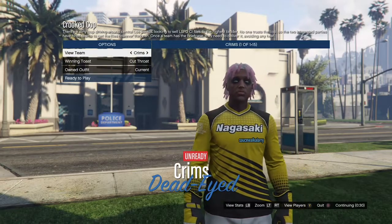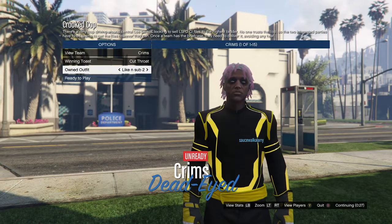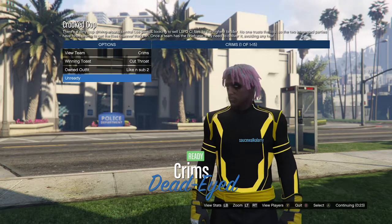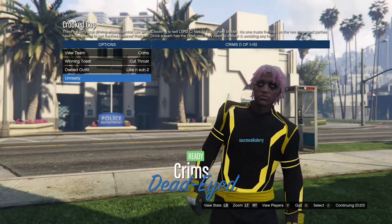When you get in the lobby, go to owned outfits and hit right on the d-pad twice. You're going to have this exact same outfit. From here, just go ahead and ready up.